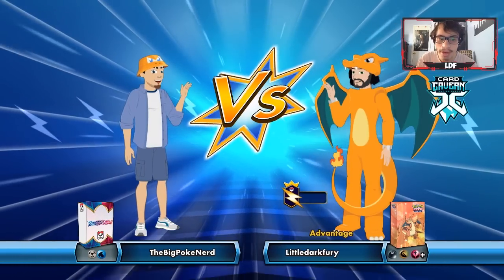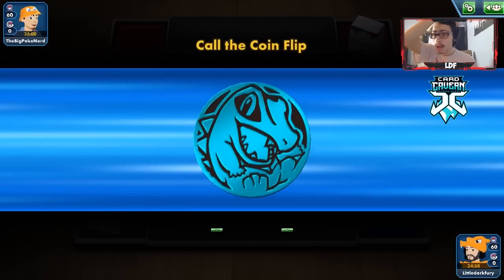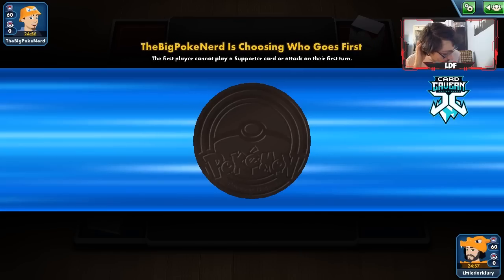Let's get into a game with our ADP deck. We're up against Big Pokey Nerd with what looks like a Metal deck — though they might have Metal Frying Pan, which would make our Moltres and Entei less effective. This could also be a Water deck, in which case we have Stunfisk and Spiritomb as pretty good attackers. Could be a Frostmoth deck or Inteleon, which could be a problem.